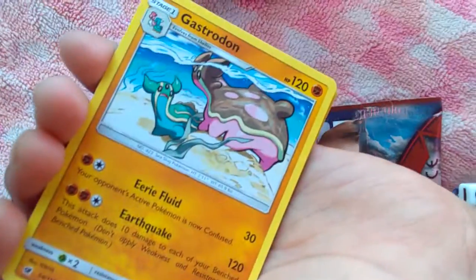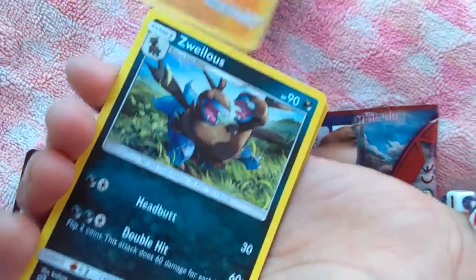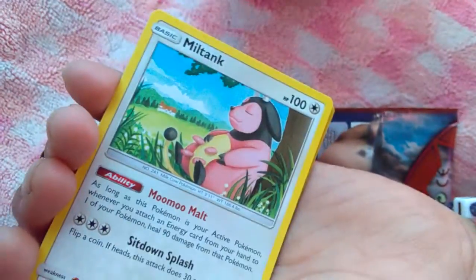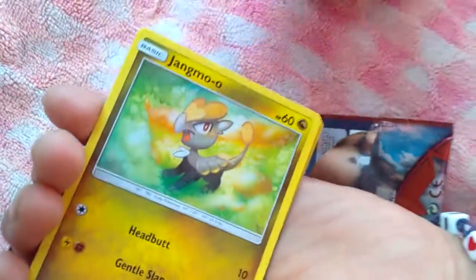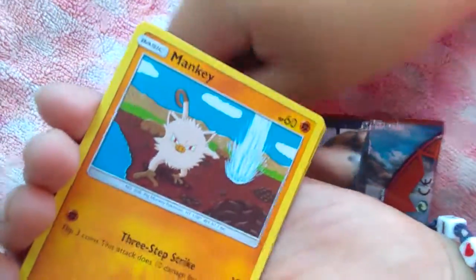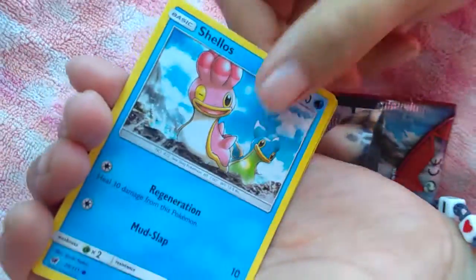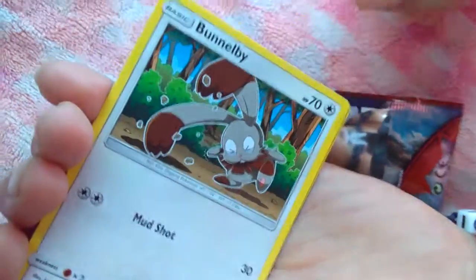We get... Energy. A Gastrodon. Azurill. Miltank. Jynx. Mankey. Rimmerade. Shellos. Bumblebee.